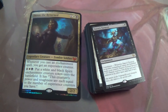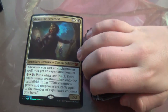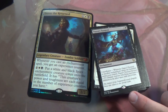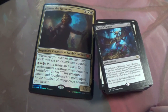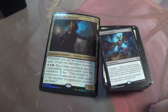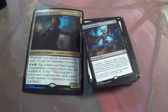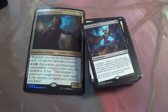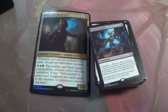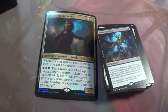Daxos's Torment — Constellation. Whenever Daxos's Torment or another enchantment enters the battlefield under your control, Daxos's Torment becomes a 5/5 demon with flying and haste in addition to its other types. What's important about that is it's a creature on your turn, not a creature on their turn — unless we have some flash enchantments. Their sorcery-speed removal like wraths might not actually work on Daxos's Torment. You can make it a creature on your turn and it's protecting itself on their turn.